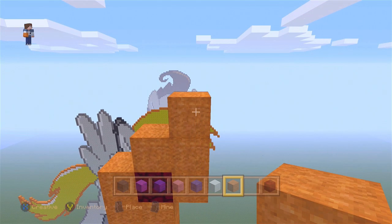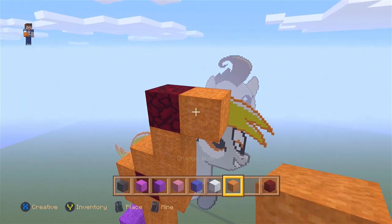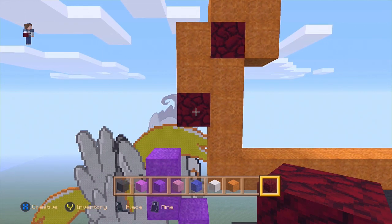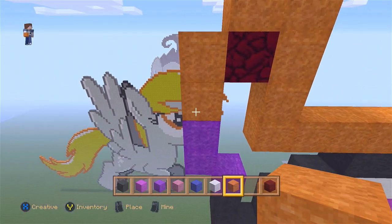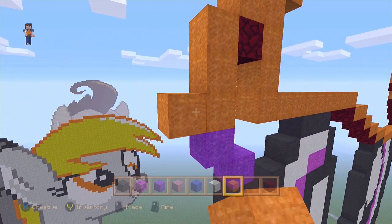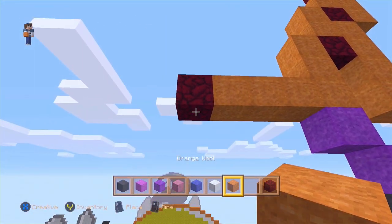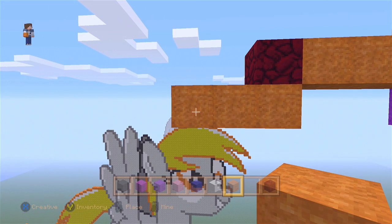Now going back to the nether, replacing one block. Going back to the top nether. Two blocks going up. Now let's go to the two blocks right here, replacing another. Two blocks going down. Now right here let's remove the purple and place four blocks going left. Nether. On the bottom, three blocks going left.